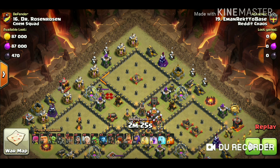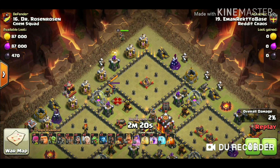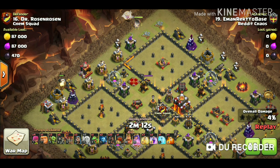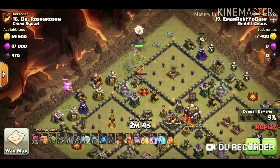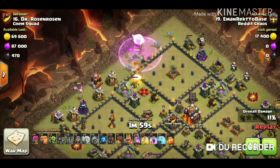He started his queen walk from the 12 o'clock side, using five healers. From the 9 o'clock he played one loon to make sure no air mine can destroy the baby drags there. The queen is walking towards the 9 o'clock.